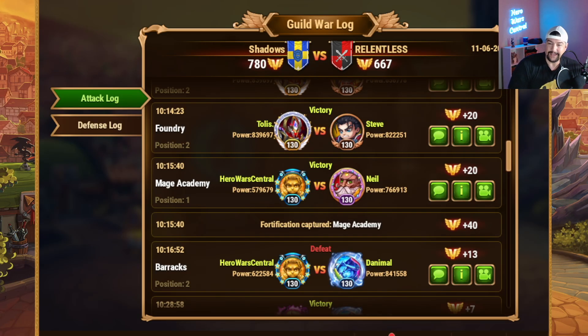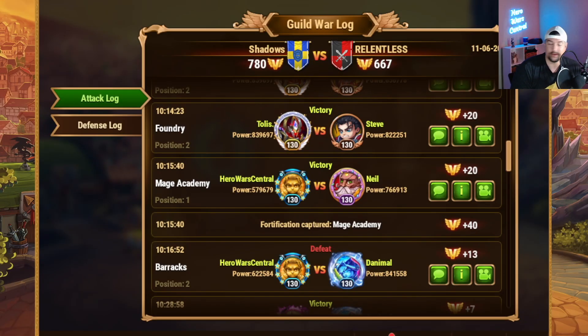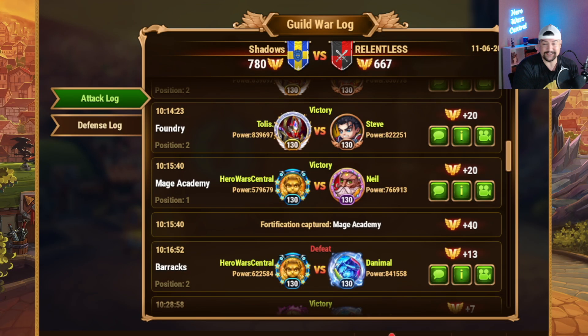In our guild war on Saturday to maintain our position in the Silver League, we went up against the Relentless Guild on server 25 on Hero Wars Facebook, and I was pitted up against Neil and Danimal. Now I did lose to Danimal — Kark teams typically lose to Kira teams, especially when they're over 800k like that. Very solid team there.